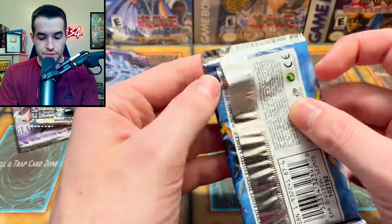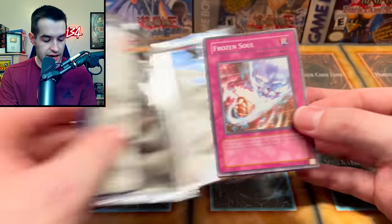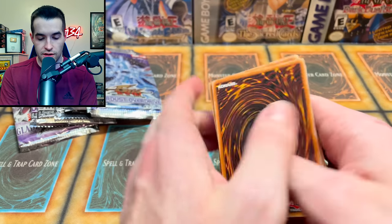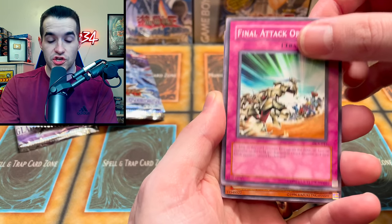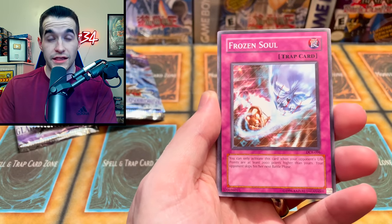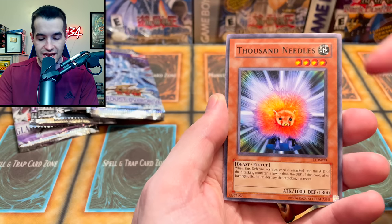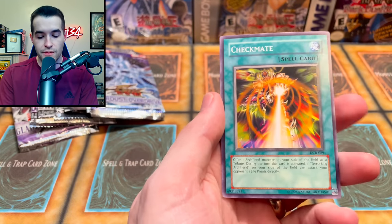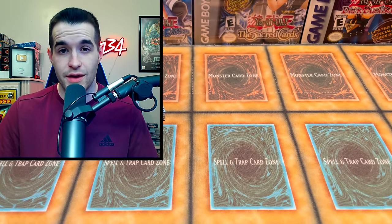Let's do the Dark Crisis pack — sometimes these are EN packs, I think it would be marked at the bottom. This one is not. Final attack orders — can we get a Steel Drain? That's a huge rare — that'd be good. Outstanding Dog Marion — it's like 30 bucks now because it got unlimited. Frozen Soul, Staunch Defender, Arch Fiend's Roar, Thousand Nettles. I thought that warped card was gonna be a foil — it wasn't, it was a Checkmate. Checkmate, you got nothing.